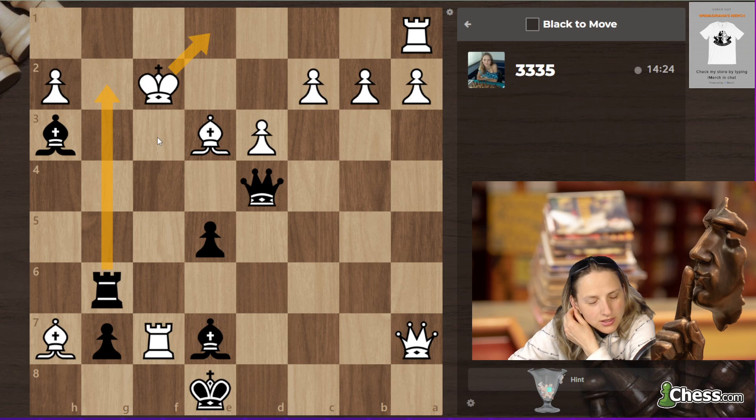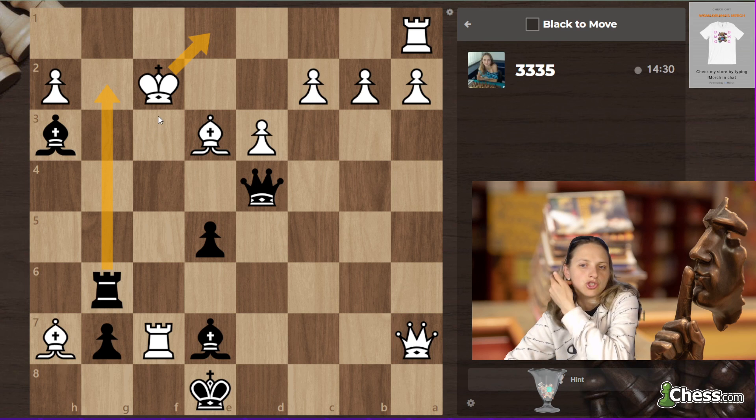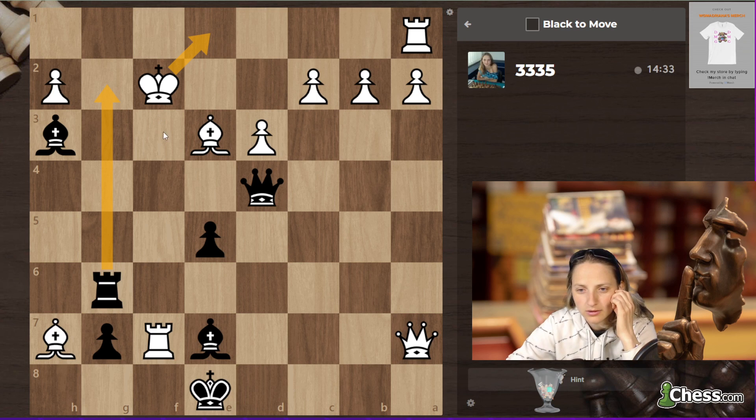And if king e1, maybe now the check with the dark-square bishop is stronger. I also have bishop b4 check — bishop b4, c3, sacrifice on c3, and boom, checkmate!